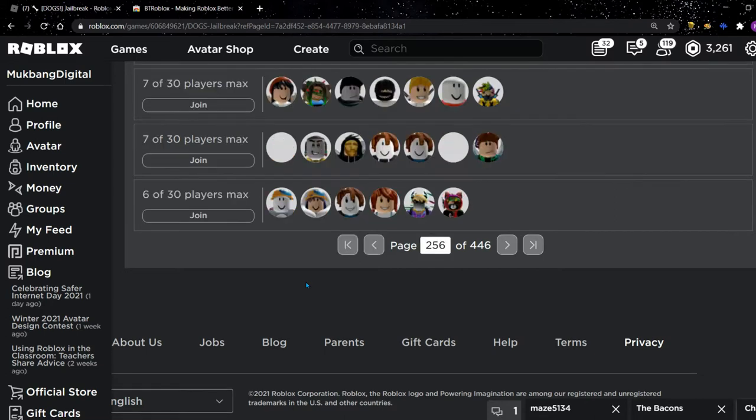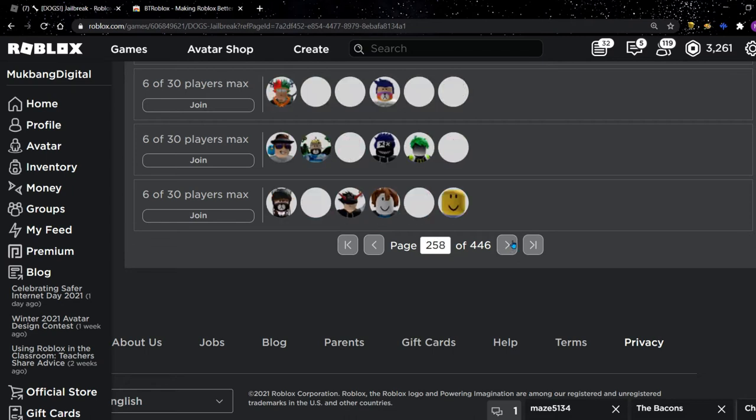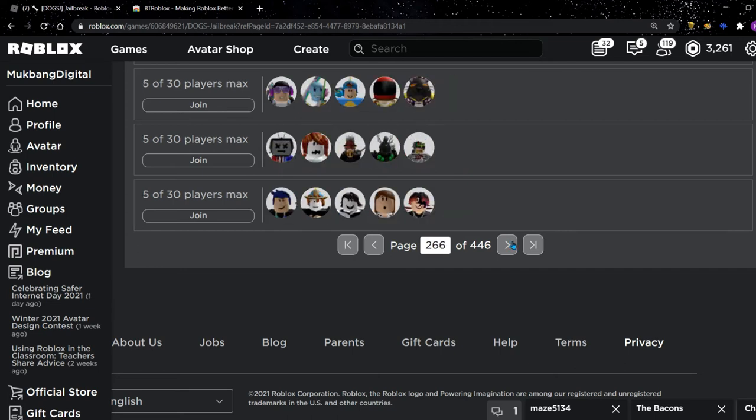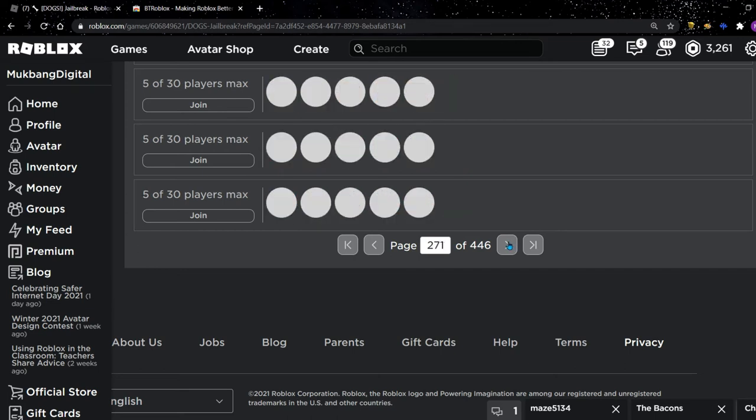So for example, you could type in 256 and it will show you how many people are in the 256th server. You can then keep going, or you can just type in a higher number. I'm going to keep going until I find a server that's a little bit smaller.